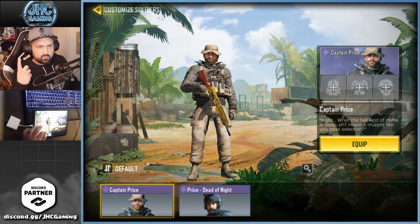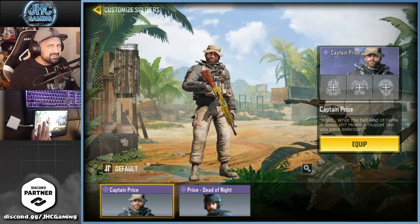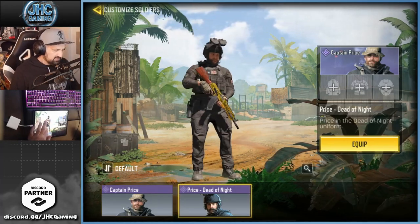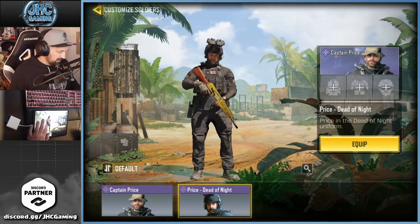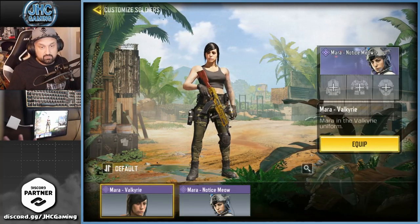Price — I have two. I'm missing the one from the lucky draw. That's the OG Captain Price, was released in a crate first, and that one is on the new season pass — the Going Dark — and that one's also super cool, I love it. Next is Mara — I have two, and I'm pretty sure there's only two.